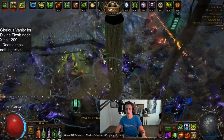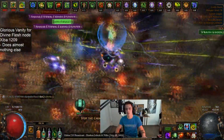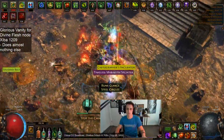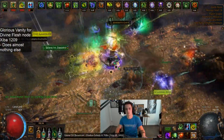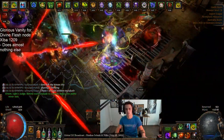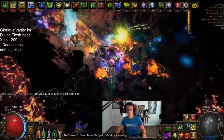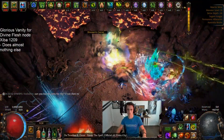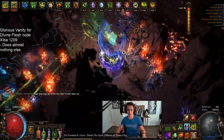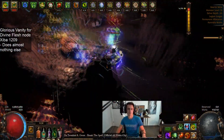When you stack that with the Divine Flesh Keystone — one of the new Corrupted Keystones from the Glorious Vanity Jewels — you can make a pretty tanky character. Divine Flesh lets you stack your Chaos Res up to 85, gives you 10% max Chaos Res, and converts 50% of the elemental damage you take into chaos. If you cap out your Chaos Res like I have in this character, a good portion of your physical and elemental will be taken as chaos and it nets a reduction of damage to both types by a pretty substantial amount.